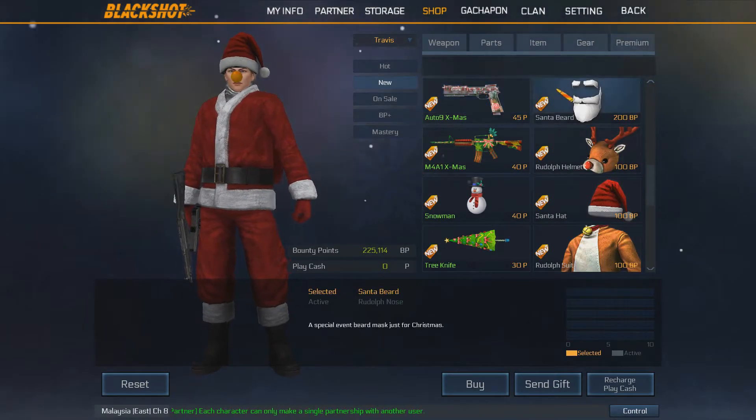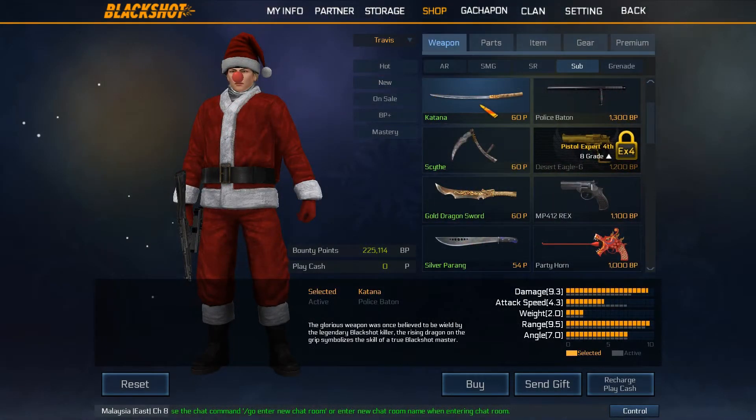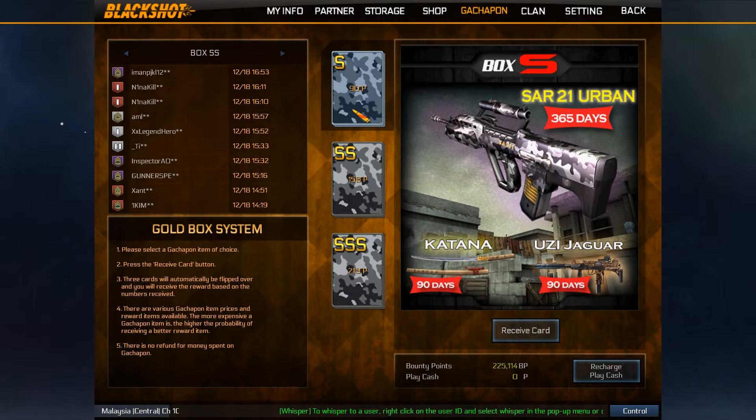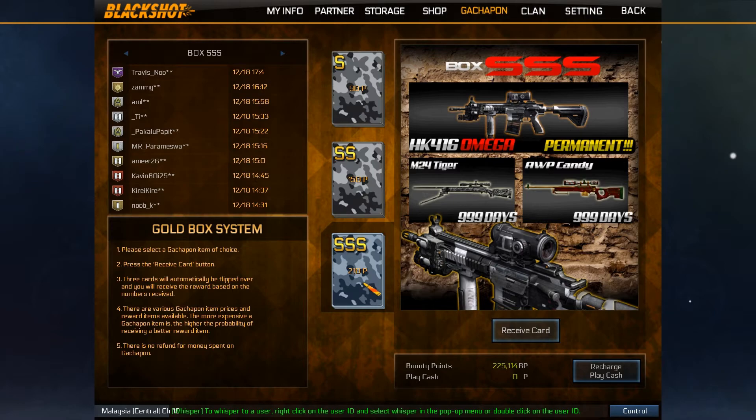But not just that, there are also more weapons available in the shops such as snipers, katana and so on. The culture upon boxes has been changed — instead of ABC, it's now S, double S, and triple S. That's all for this video and see you in the next one.